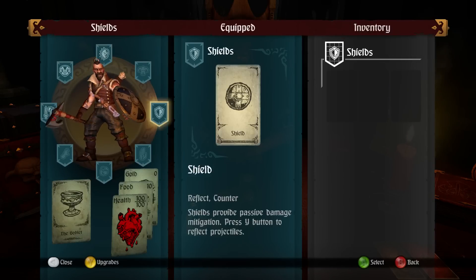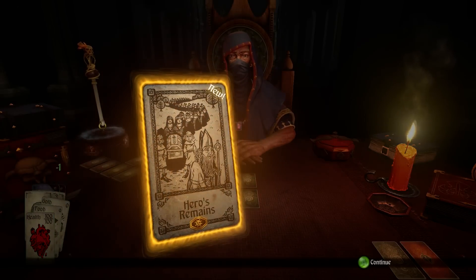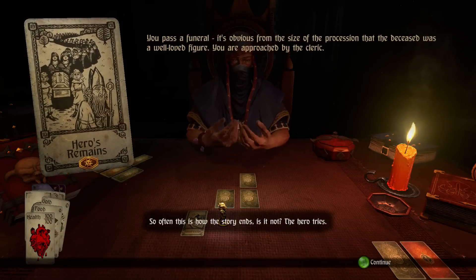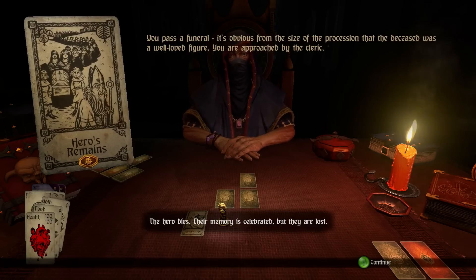Manager and heavy arrow — I really need to block or dodge the arrows. Heroes remains: so often this is how the story ends, is it not? The hero tries, the hero dies, their memory is celebrated but they are lost.